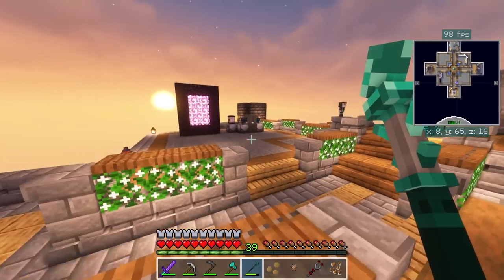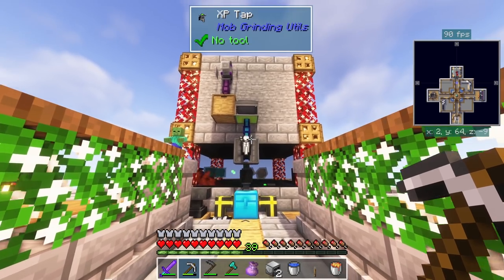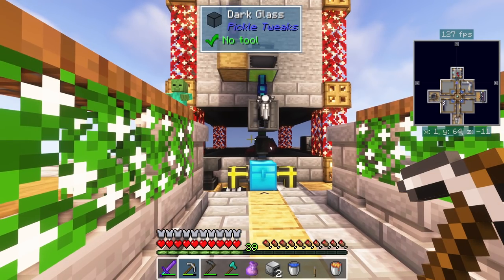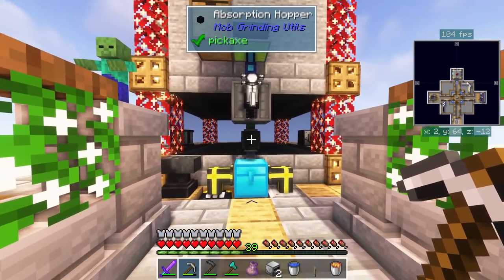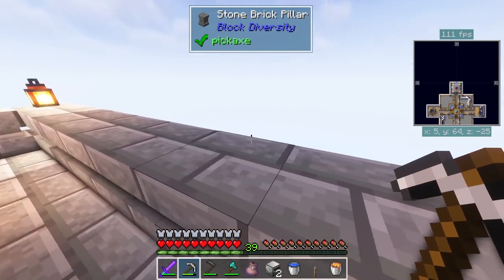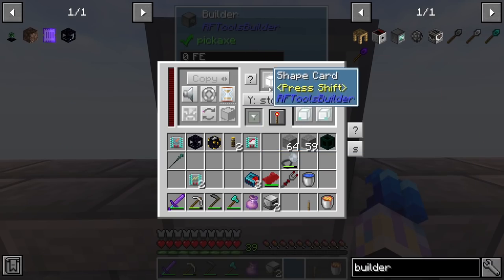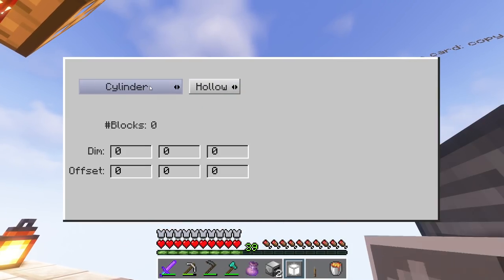I dropped the other builder in the void so I had to make another one - not a big deal. I should also mention that the enderslime issue has been fixed. The pack has updated to 1.02 and a lot of other bugs have been fixed as well, so no more issues with the enderslimes. Darkos is always really good with bugs and fixes them as quickly as possible.